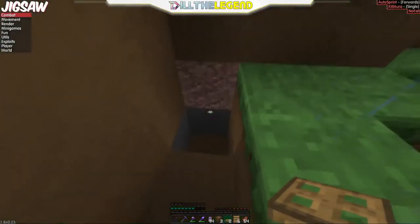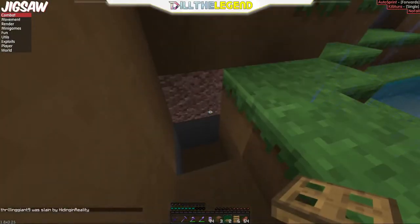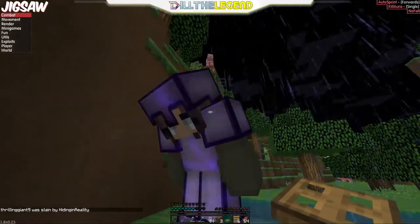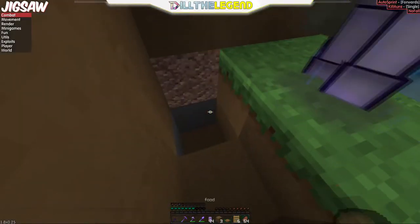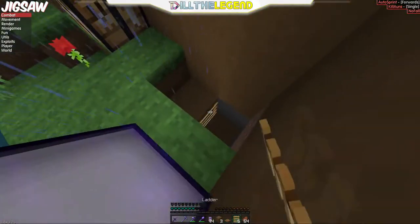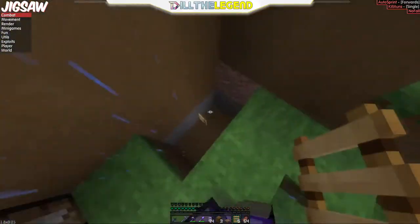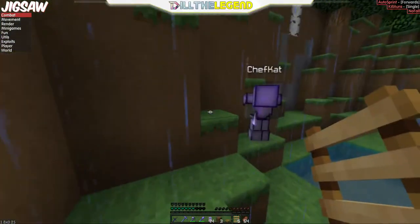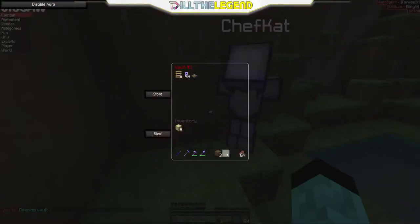He just gave me some keys to dupe — shout out to Chef Cat. Put a trapdoor here on this second block. There's one block under it, on the top block but on the bottom half. Then put a ladder right here on that little step part — you see what I mean.